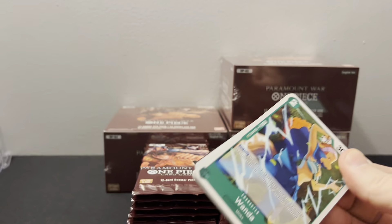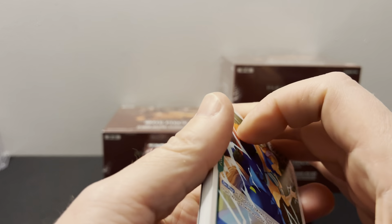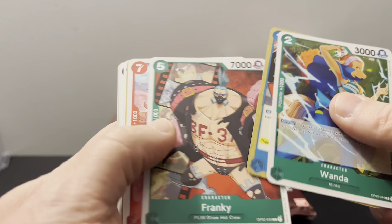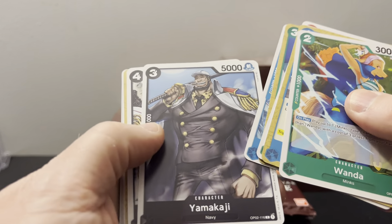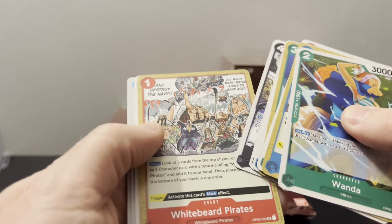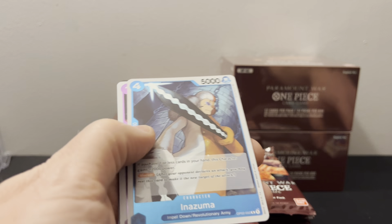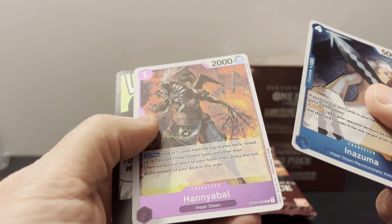I might get some of the names wrong — I don't know all the characters in One Piece. Anything past the Enies Lobby where they're saving Nico Robin, I don't have much knowledge. I like the Navy ones — that's cool. White beard parts. I don't know why they call him Whitebeard; he's got a white mustache. And a Zuma and Honey Eyeball.